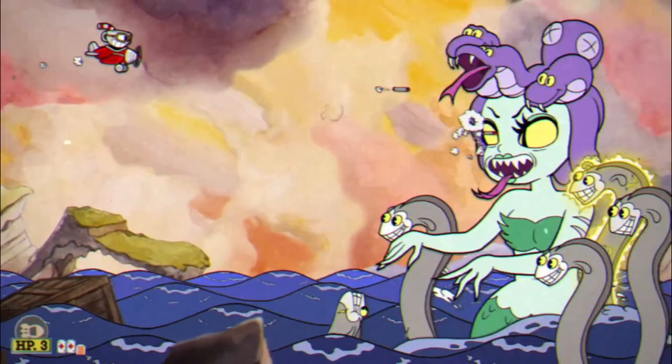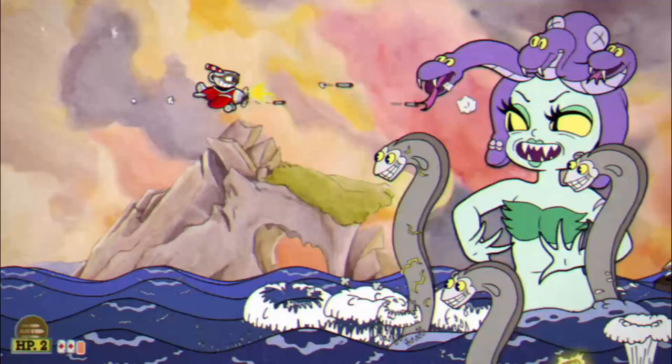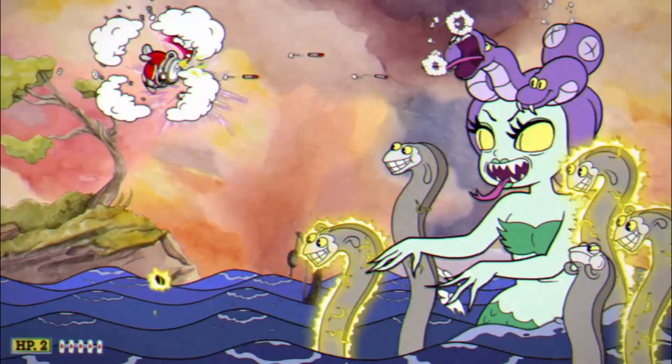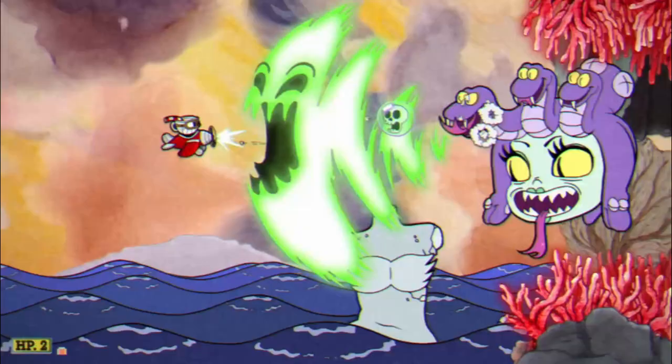The key here is swapping to your secondary fire — the bomb — to take out the eels. Don't focus too much on killing all of them, just a majority of them. After you thin the eels down, swap back to your primary fire to land some shots on her head. Keep some distance away from her to ensure you have maximum time to break out of being petrified and avoid being hit.